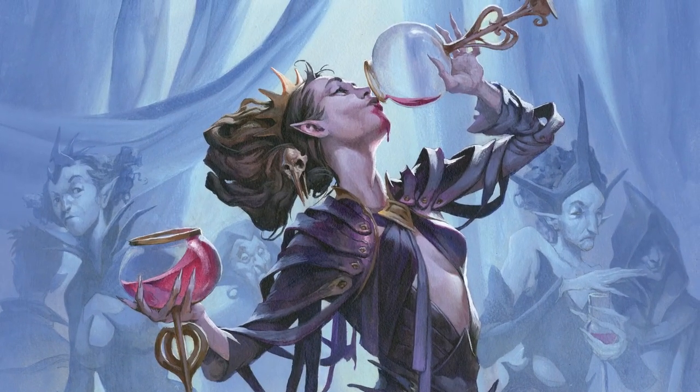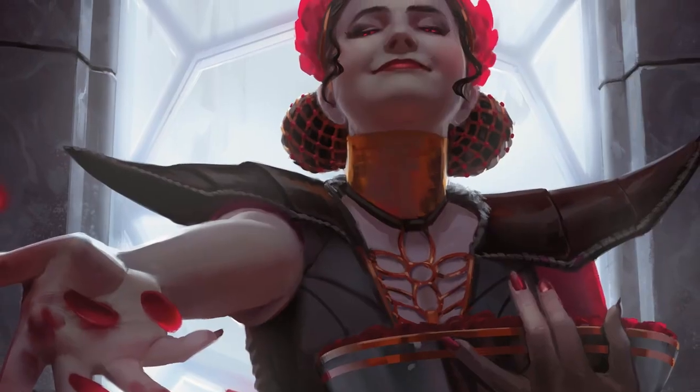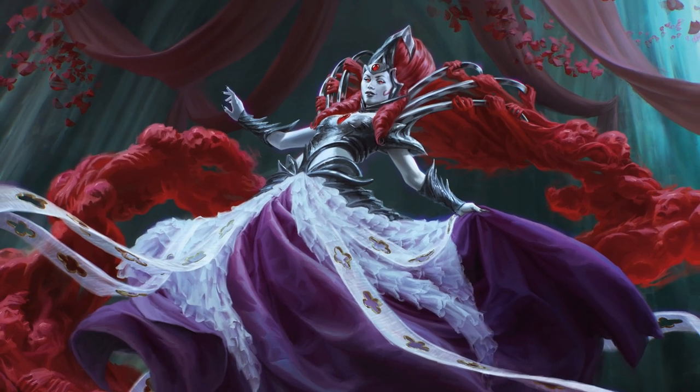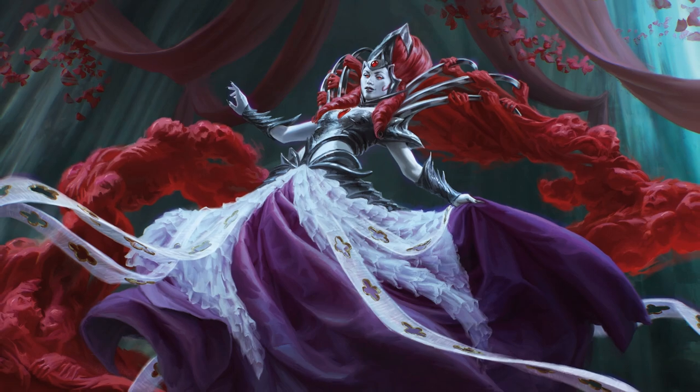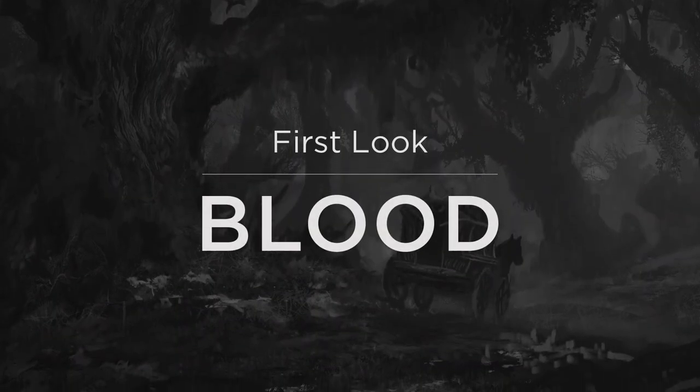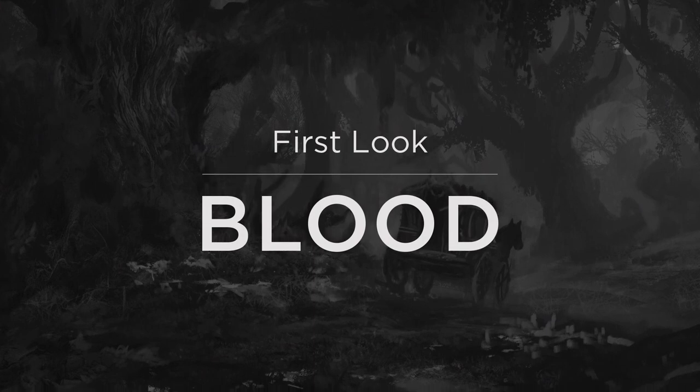Blood. Versatile and powerful. Humans fight ferociously to keep it inside of them. If only they knew what they were missing out on. And not just the recipes. Time to sink our fangs into a first look at the mechanics of Innistrad: Crimson Vow.